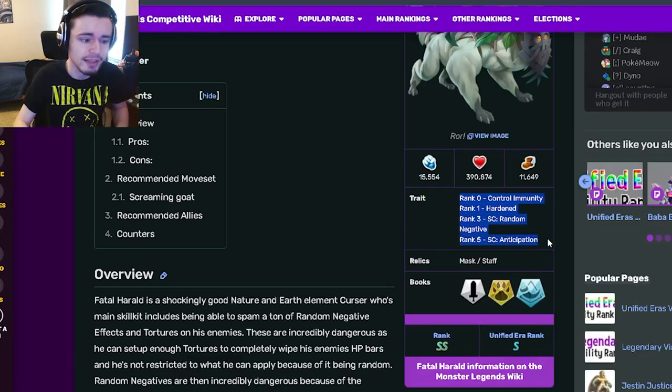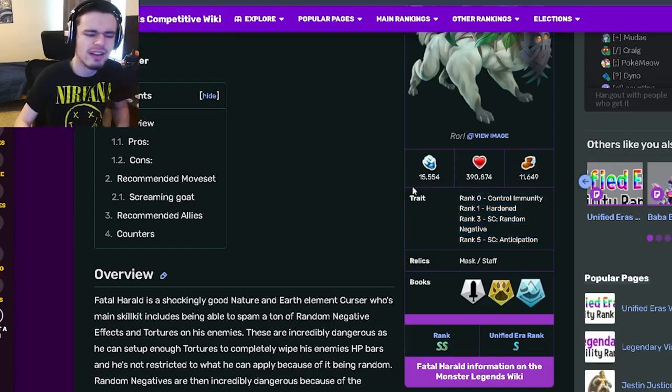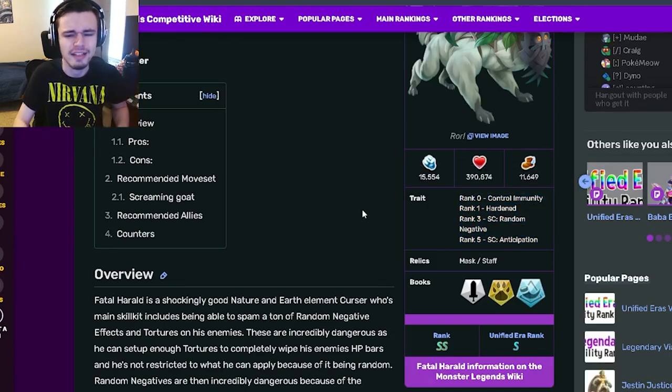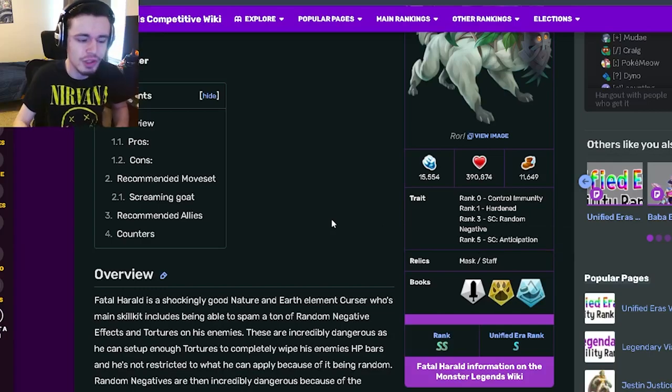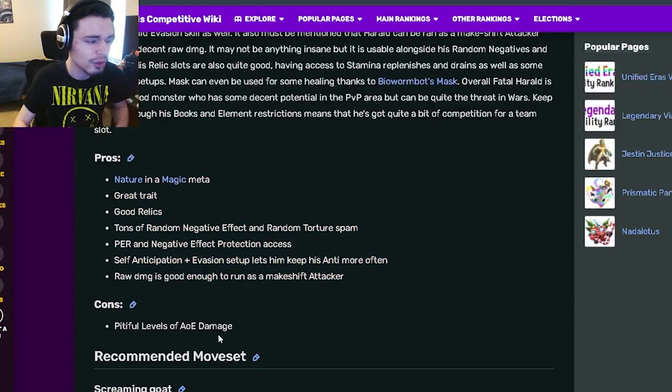He has random negative at rank 3 and anticipation at rank 5, so he's got some decent traits — none of them are super OP but they're all pretty decent. His relics are mask and staff, which are also pretty great. Let's go on down to the pros and the cons — he actually has all pros and only one con, which is kind of amazing.